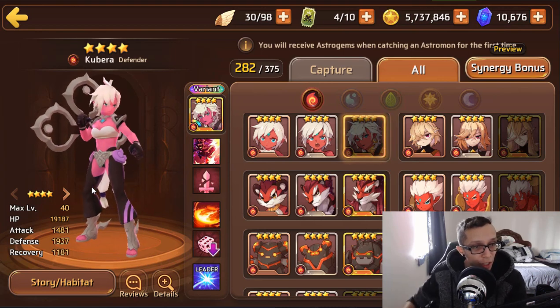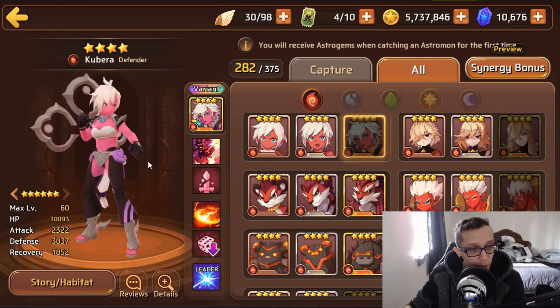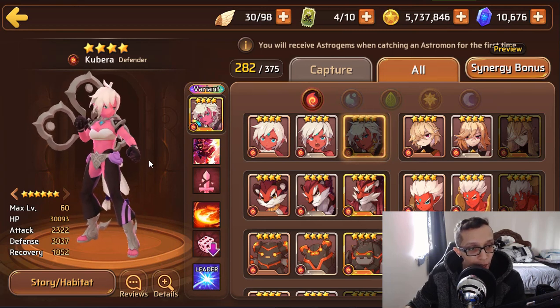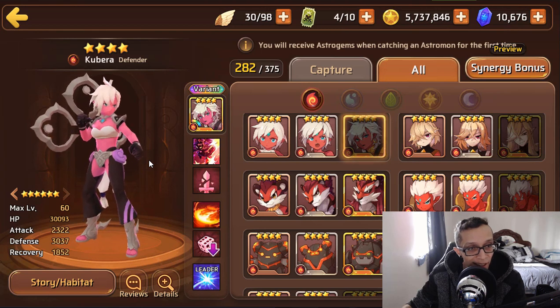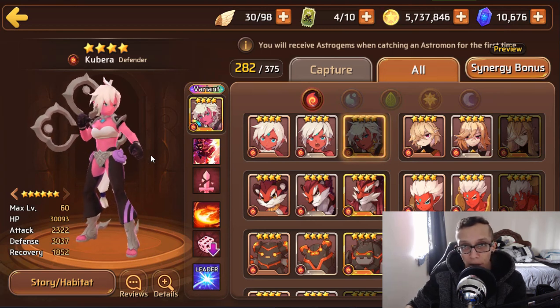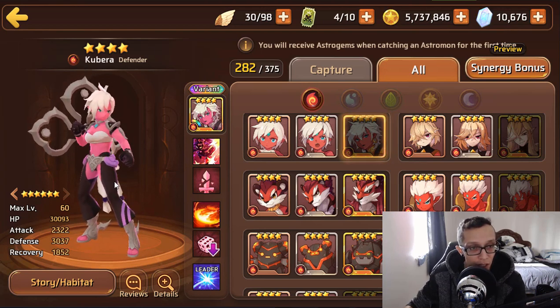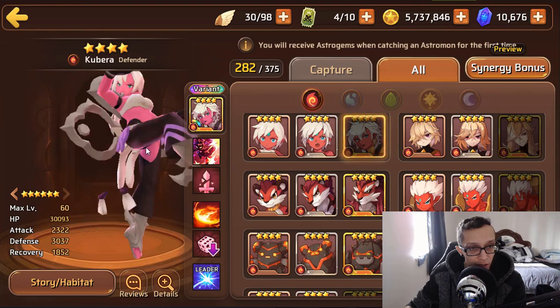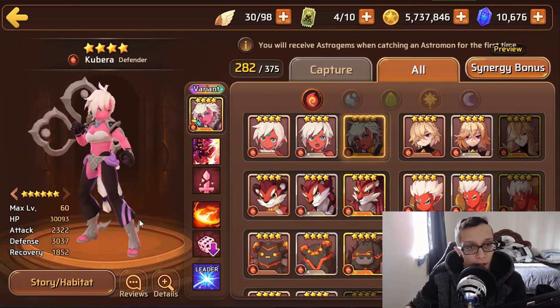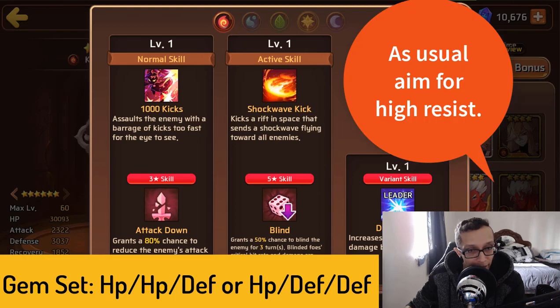Let's take a look at Fire Yaksha. She is a defender type coming in with 30k HP, 2.3k attack, and 3k defense. As a nat 4 it's solid — not OP, but pretty solid. She's a defender, so her main thing is defense, which she does have.